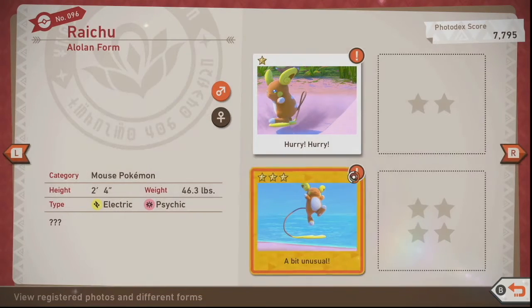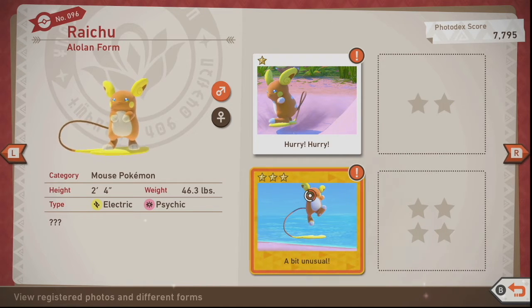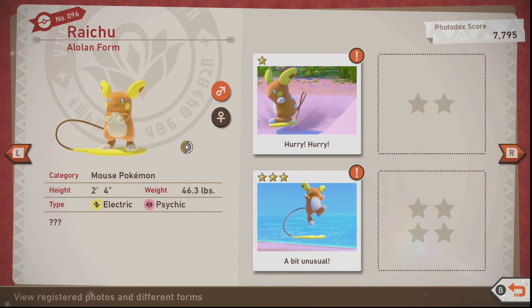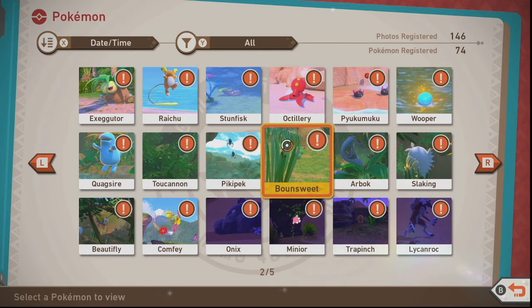Oh, we have the surfing Raichu! As a kid this was definitely hard to get because it was believed to be a myth that Raichu could surf — I think they included it into Pokémon at some point, maybe the Gold version. In the Alolan form it's surfing on its enhanced tail, whereas in the original games it had to have a real surfboard and it took quite some time to manage that. Just a cute little detail.